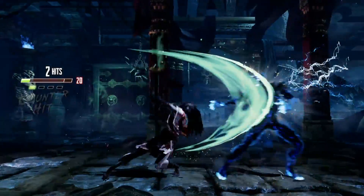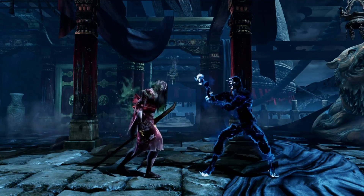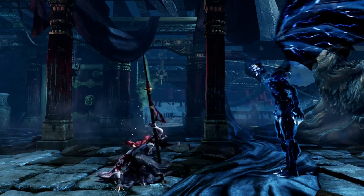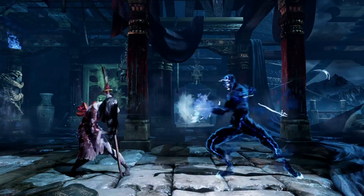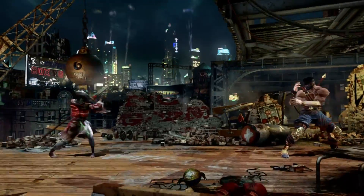Her pokes aren't the fastest and they recover slow, but they have great range. Her walk speed is atrocious — probably to make up for how cute she is. She's got a great back dash, and her forward dash is the fastest in the game, and it sneaks under fireballs. It can also be canceled early into special moves.